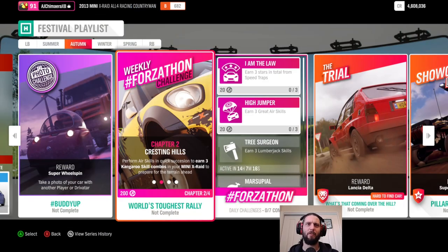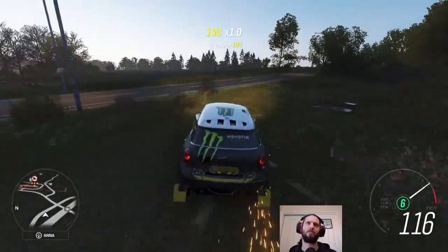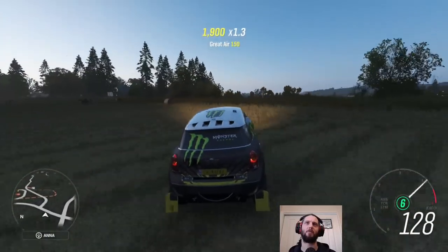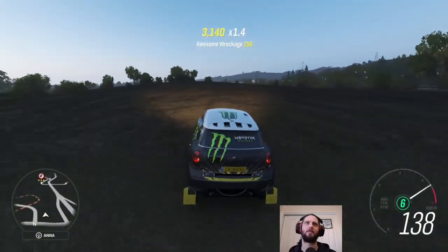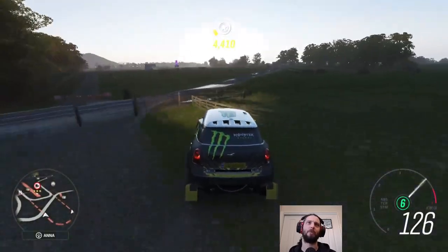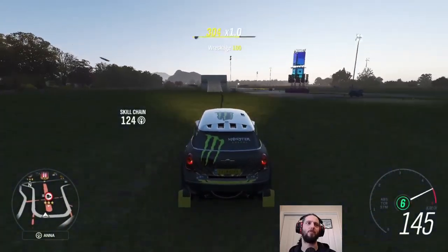With all barn finds and wheel spins out of the way, we've got a Mini X-Ray we won last week. Now we need to perform three kangaroo skill combos in it, and we also need three near-miss skills for a daily challenge, so hopefully we can get both at the same time. We need some jumps in quick succession to get the kangaroo skill — we really should take it to one of the off-road parks, though this place does have some jumps.